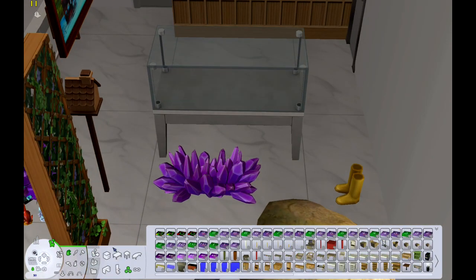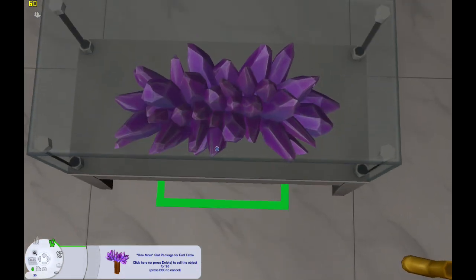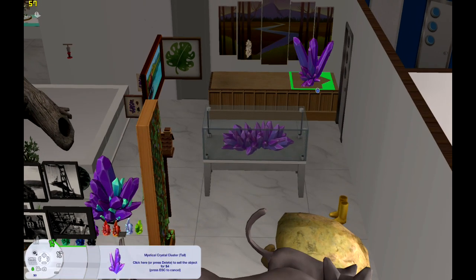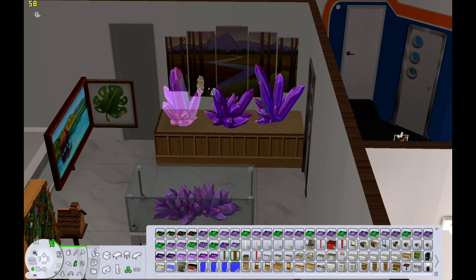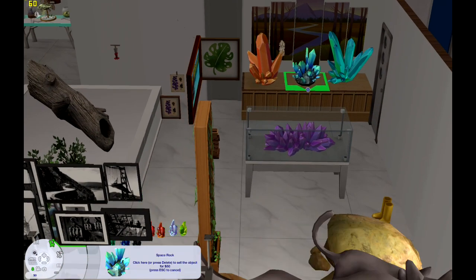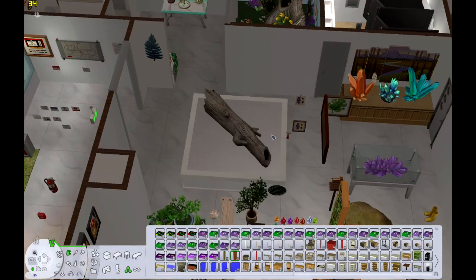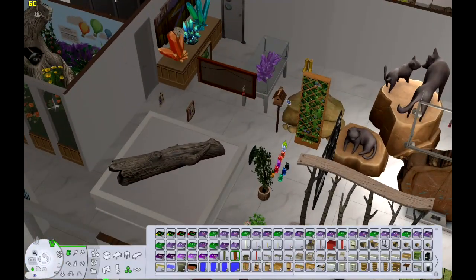I do really like how it's turning out though. I feel like it looks like a museum. The only thing I'm really lacking would be enough display posters, because typically you'd go to a museum like this and there would be a big display with pictures of crystals and lots of words about them, and there's not really that type of CC. I'm debating trying to make it — I am not an expert when it comes to that kind of thing. I've never actually done a photo recolor either. I don't think it's very hard, but it makes me nervous.